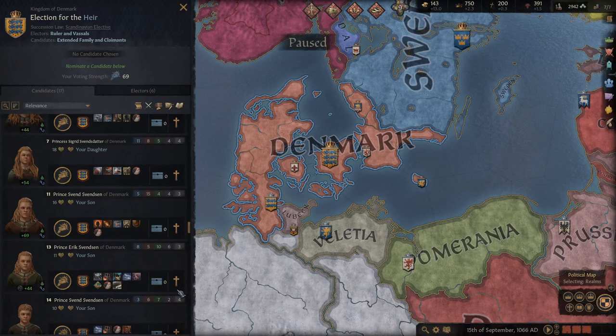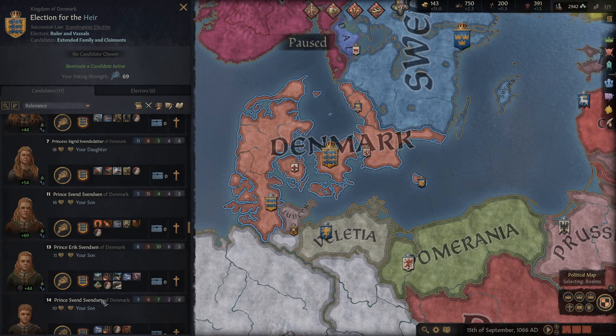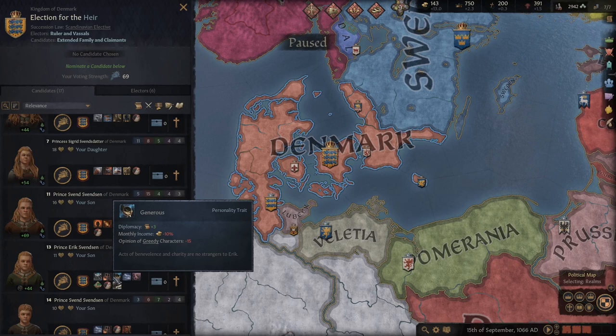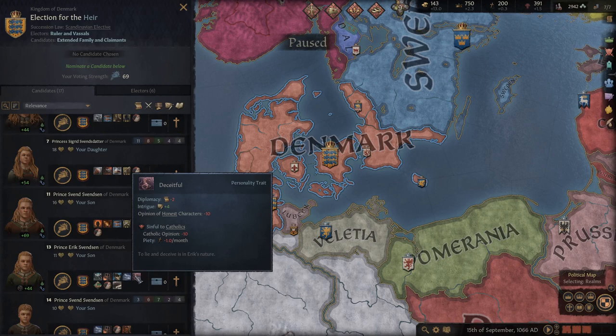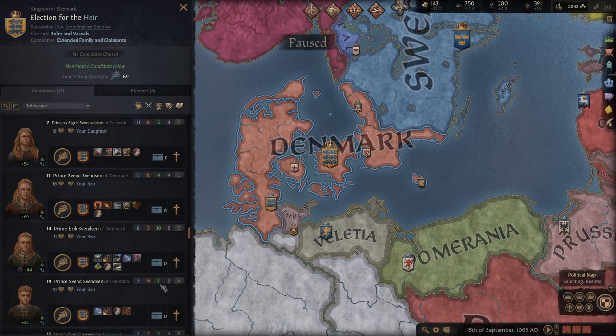Right now I think Nud is maybe the one... but Prince Eric is strong. He's still young, he's gregarious, he's just — he's generous. Generous means 10% less income, and that's tough. But people are going to like him. Being gregarious is really helpful in an electoral succession. He's deceitful — interesting. I'm going to consider him as a choice for heir down the line.